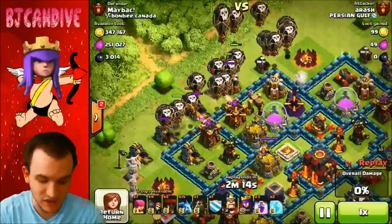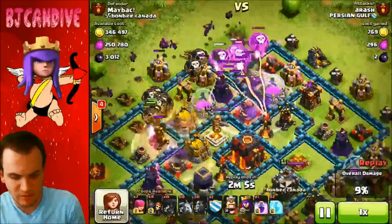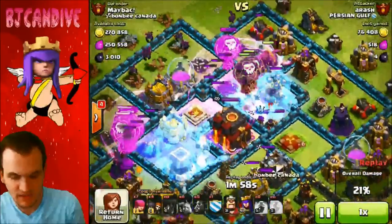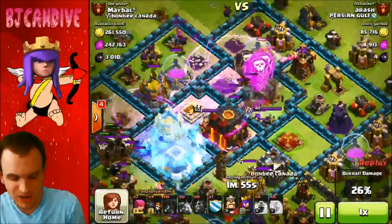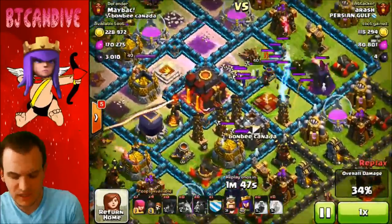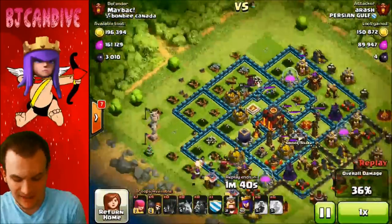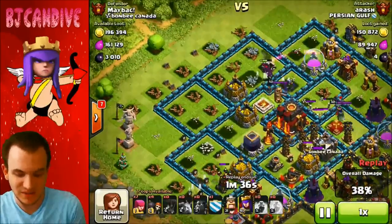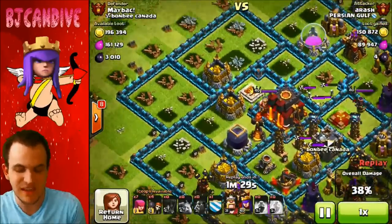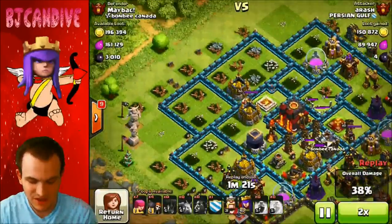He did a good job baiting out the seeking air bombs and regular air bombs. The inferno tower rips apart a couple balloons. He puts down a rage spell trying to get it to the inferno tower quickly. Some air bombs hit the lava hounds, but what's really worrying is the queen smashing that lava hound — taking out a whole bunch. The teslas get lured toward the queen, and he's left with a defenseless side. He still has the storages which are pretty tanky, but I don't think the inferno tower and king will be strong enough.